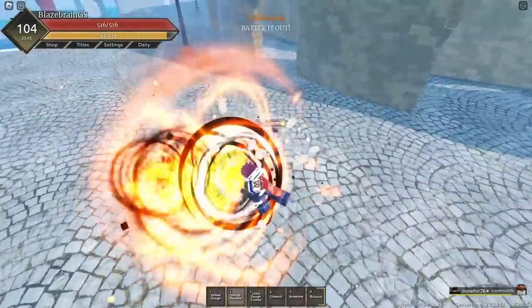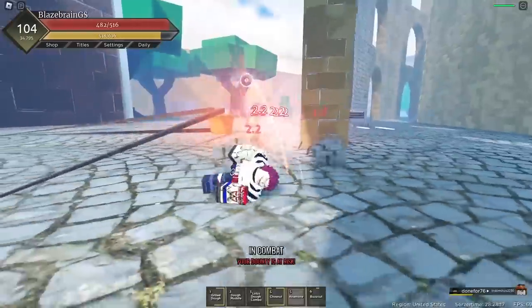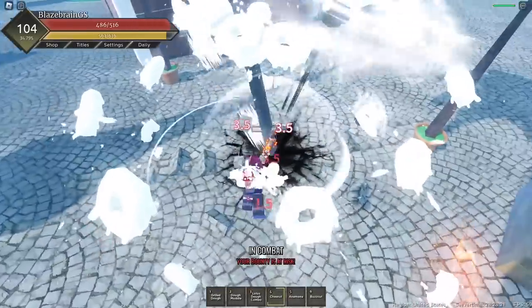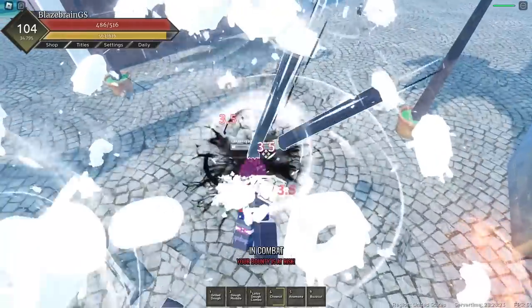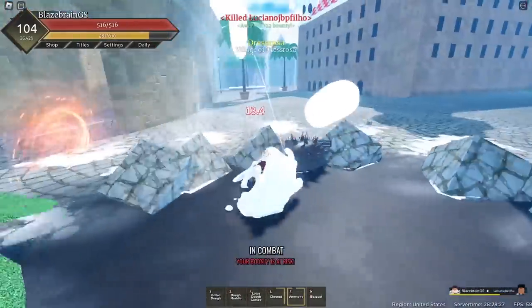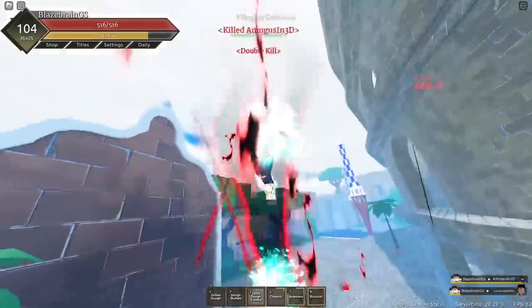Alright, two dudes fighting over here — let's just get him. Here we go — Chestnut, and we'll use Animon at the same time to barrage all these dudes together. Animon on this dude, and yep, he's taking some nice damage — he should be dead very soon. And this dude, you might as well just use Buzz Cut on him. Buzz Cut should probably finish him off, and yep, he's dead.